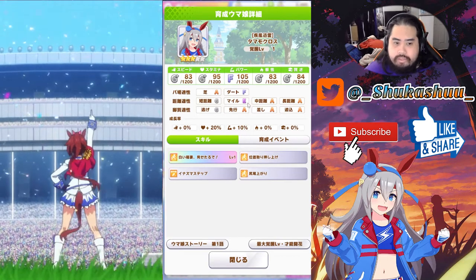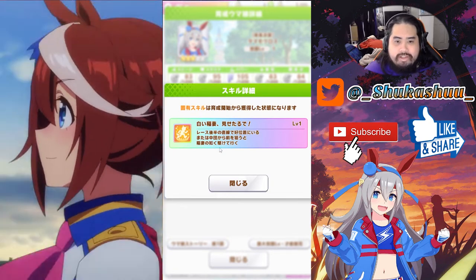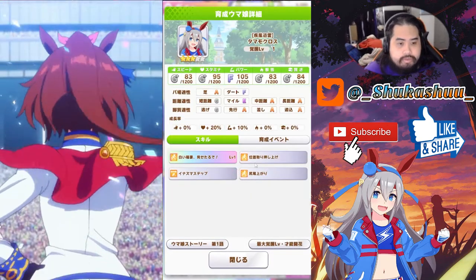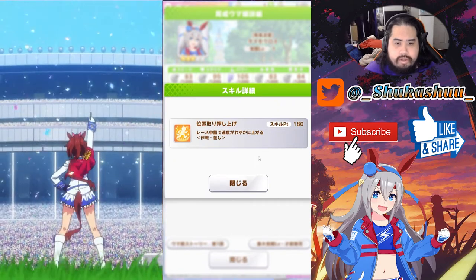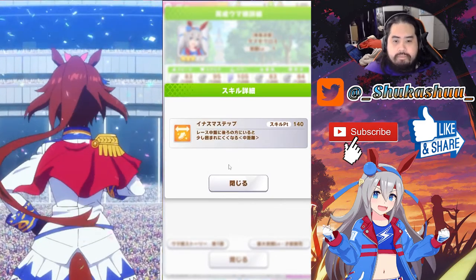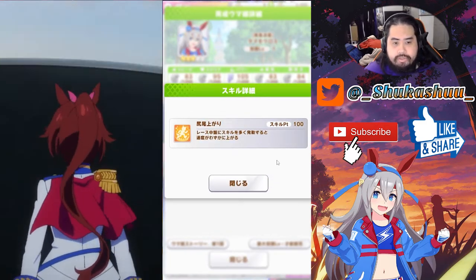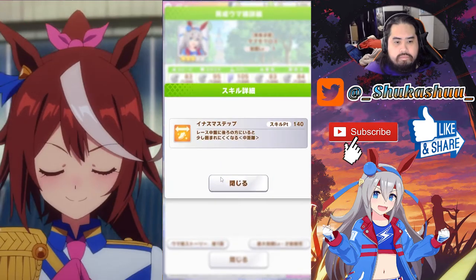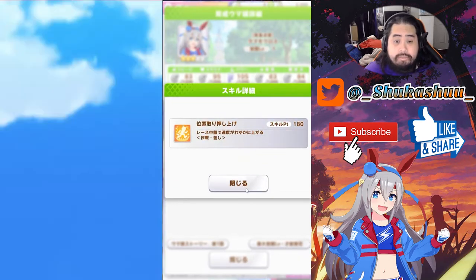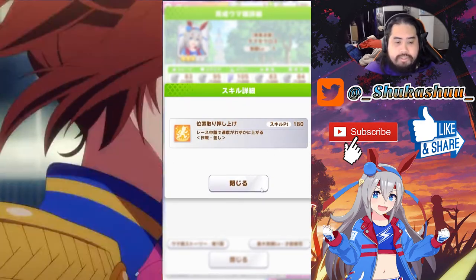Her unique skill is White Lightning — in the second half of the race on a straight, if you're in a good position or aiming for one from the back of the pack, you will start running like a lightning bolt. Hold Your Tail High gives slightly increased speed if many skills were activated during the middle leg. Inazuma Step makes you slightly harder to box in if behind in the middle leg. And Position Swiper for Betweener gives slightly increased speed during the middle leg — sorry about the confusion there.